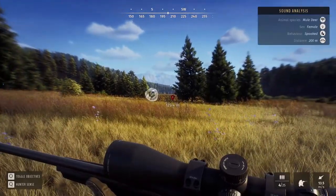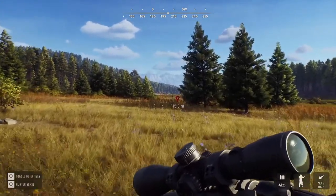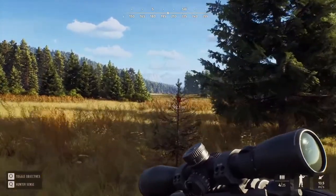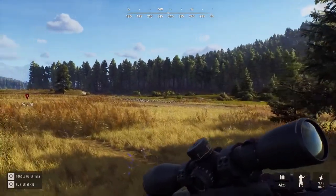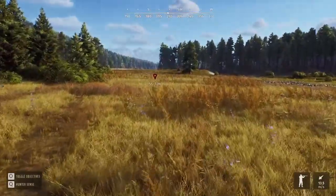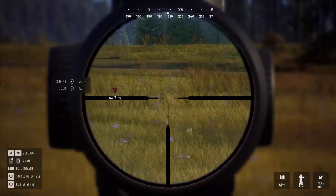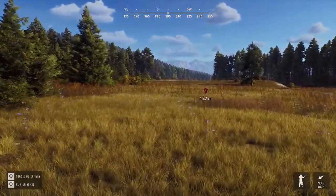Squirrel notes the animal behavior is better than Call of the Wild — the way they're spooked, the way they run but stay together, and without the teleporting or glitching that Call of the Wild has. After taking a shot, he recommends pressing X while in scope to drop a marker, giving a waypoint to follow to pick up the trail. There's no tablet like in Call of the Wild.